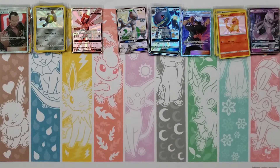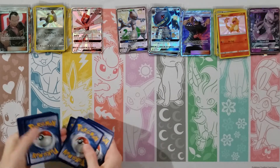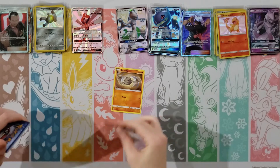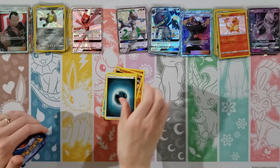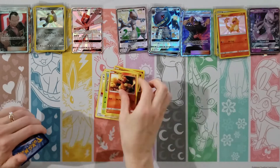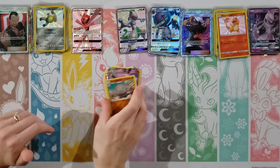Caterpie, Eevee, Ekans, Charmander, Psyduck, Fairy Energy, Jinx, Misty's Determination, Brock's Gem — my rare is a Mr. Mime — oh, Shiny Charmander! Not the Charizard, but Charmander. There you go — it's like a slightly different shade, a lighter orange. And then when it goes to Charizard, it goes black.